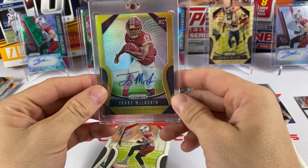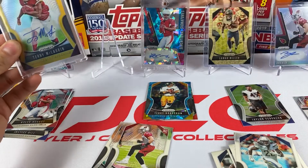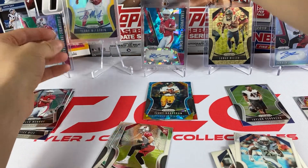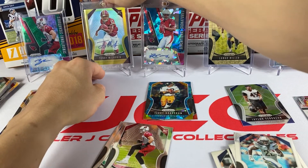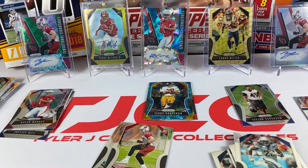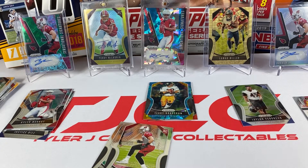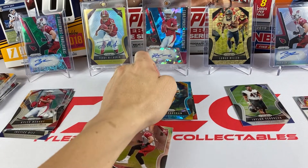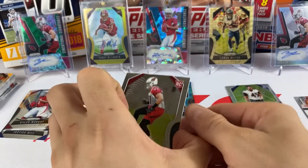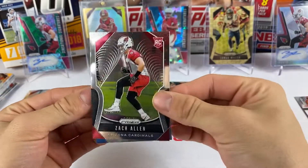We got the Terry McLaurin gold auto - that is a very nice one. That's probably my biggest hit. I'm not sure how it compares to the Kyler cracked ice, but let's keep going. Zach Allen and Paris Campbell round out the pack.